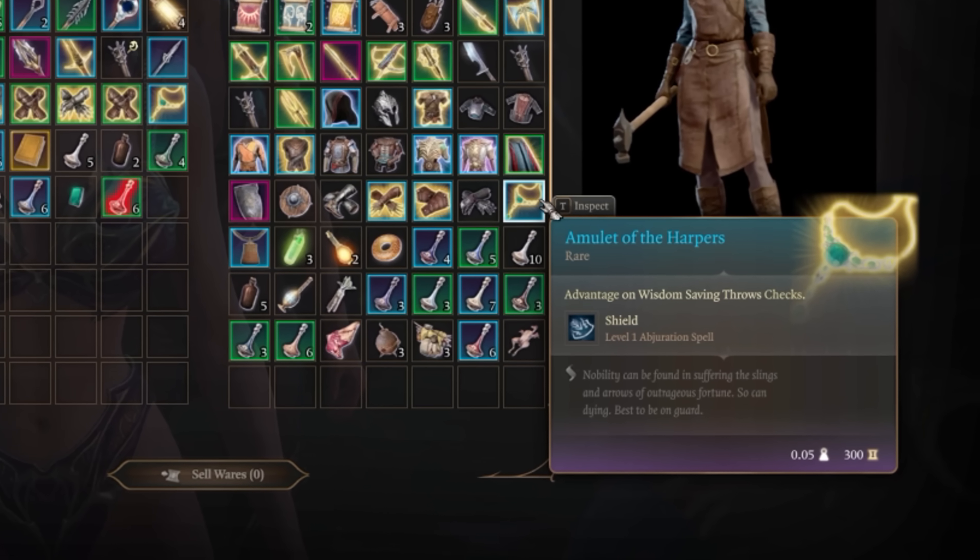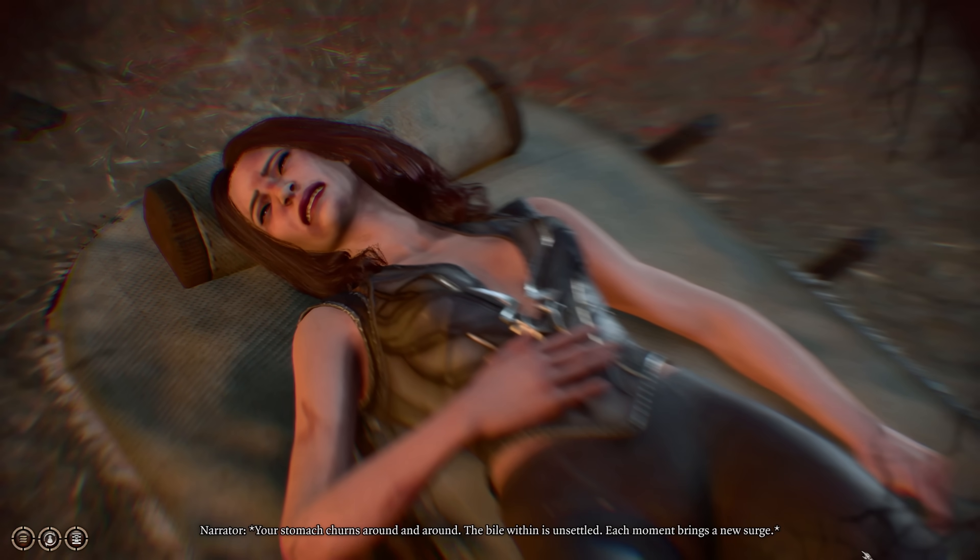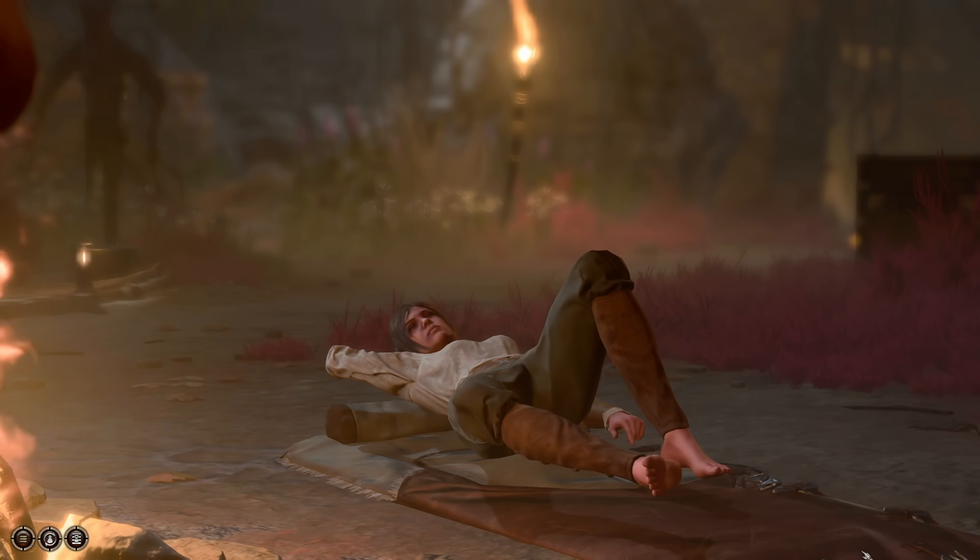Cloak of Protection is nice: plus 1, plus 1 AC, saving throws. This is the Amulet of the Harpers, and the Shield spell is honestly so good. Where does she sleep every night as a Dark Urge? Trust me on this one. Also, stay with your Risky Ring too.